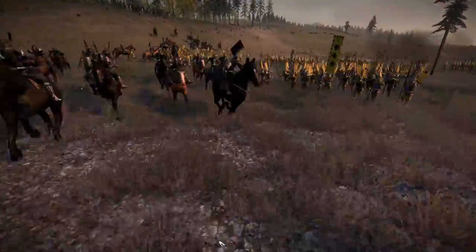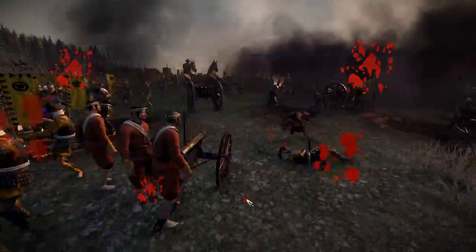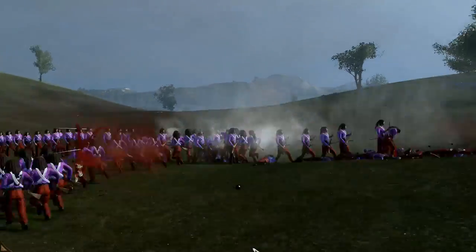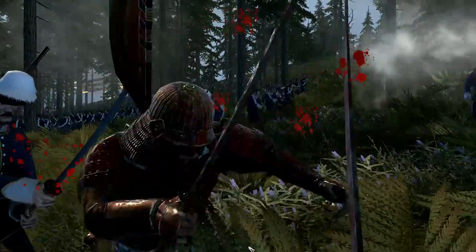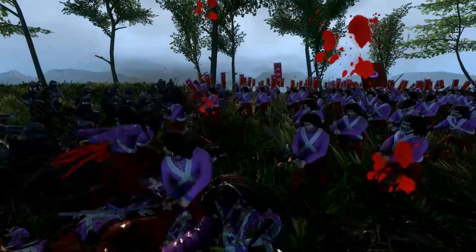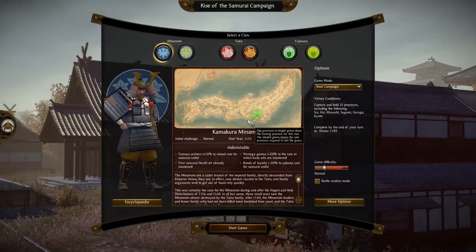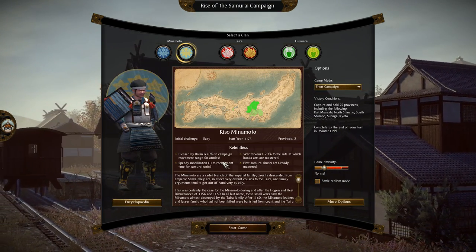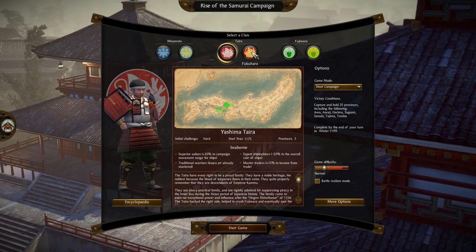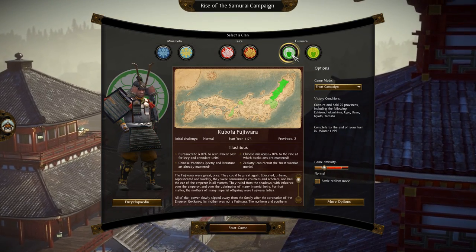I kind of went on a tangent there, but there is one DLC for Shogun 2 that isn't really remembered. It only costs $10 — not the worst thing — but it's a campaign that no one seems to talk about. For $10 I wasn't expecting a whole lot, and what I got was not really bad but kind of forgettable. You get six factions and they all play almost exactly the same — they have stat bonuses but use around the same units. There's only around 10 units in the actual game.